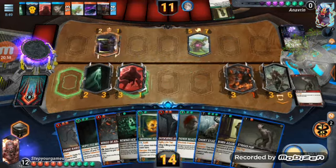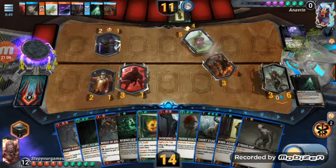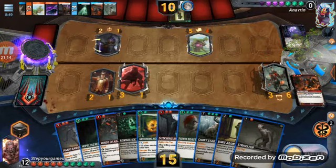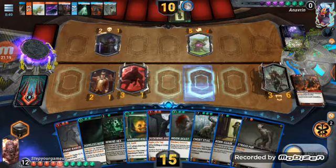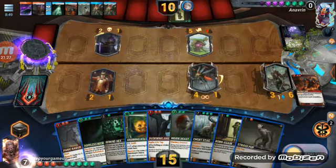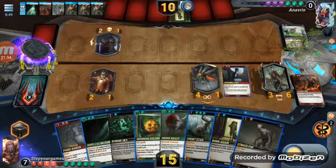Let's take this out so I don't have it in the way. Let's zap him. I want to make sure I don't do anything stupid here. Let's play this, give it immortal, let's hit him right now. Now I can kind of abuse him a little bit — let's play this.